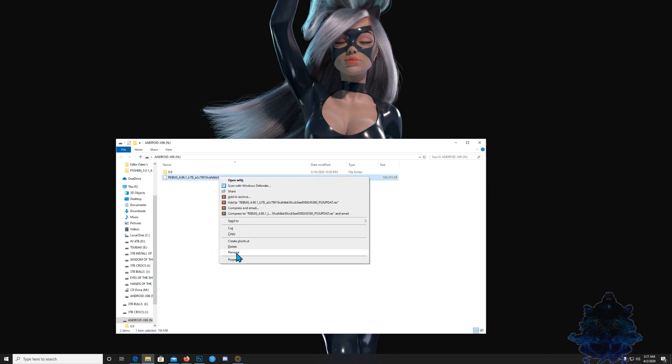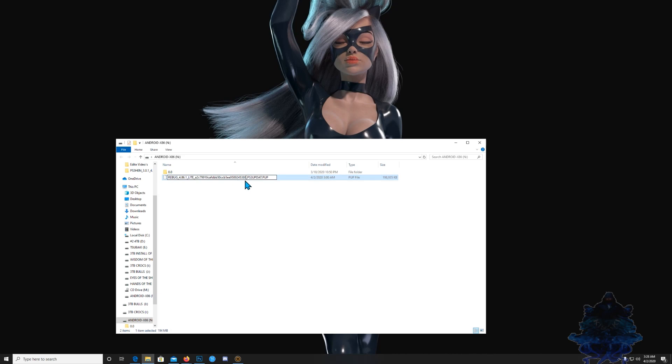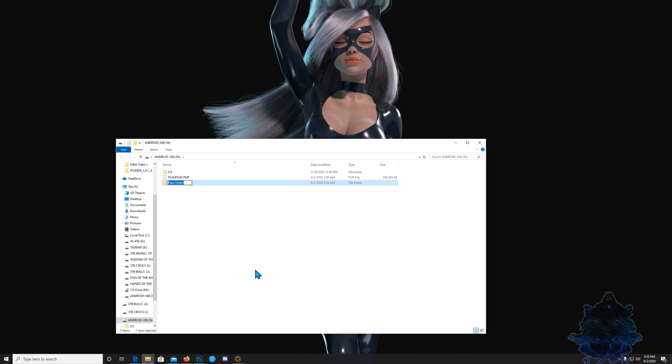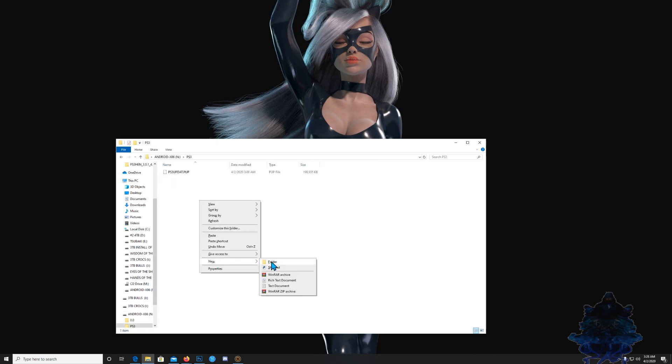Once you copy it over, go ahead and rename the file a little bit — just go to the front right here and delete what's at the front, so it should look like that when you're finished. Now go ahead and create a new folder, call it PS3 in all caps, drag the PUP inside it, go inside that folder, create another folder and call it UPDATE, then drag the update PUP inside that folder. That's it — we are now good to go.